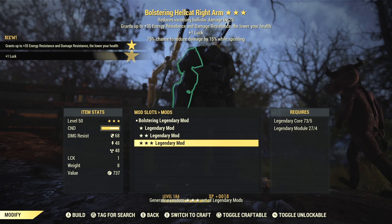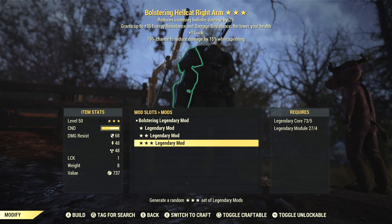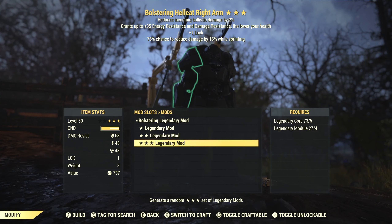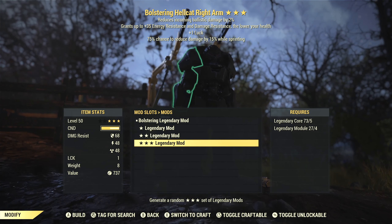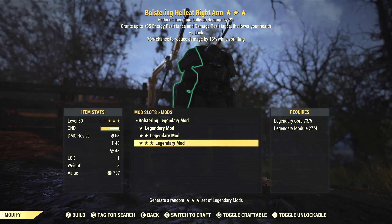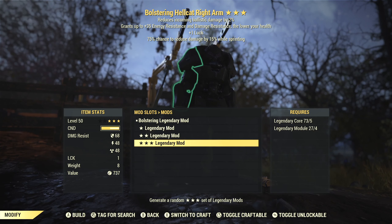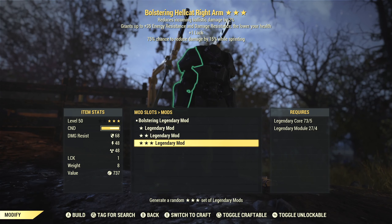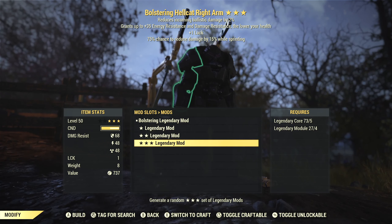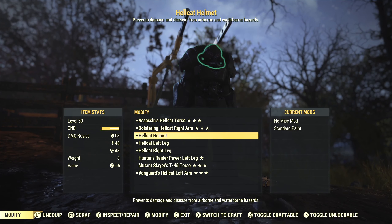Now this one is a little better for me. Here we've got Bolstering with luck and Cavalier's again. That's going to give us an even stronger Cavalier effect — more chances for it to activate while we're playing. Bolstering, of course, is going to increase our damage and energy resistance while we're at low health. We've already got really good damage and energy resistance, but a little more doesn't hurt, and at least it tunes up with our build. Extra luck is going to improve critical chances — not really super important on a heavy gunner character, but it doesn't hurt. The big thing here is Cavalier's — that's going to be a big help, especially stacking it with multiple pieces. So this one with that left arm gives us two pieces of Cavalier. I'm definitely going to hold on to this one. We'll move on to the left leg.